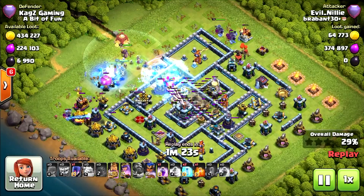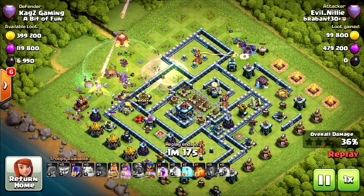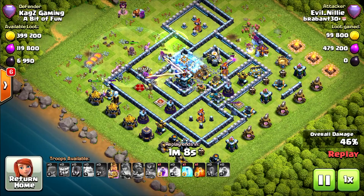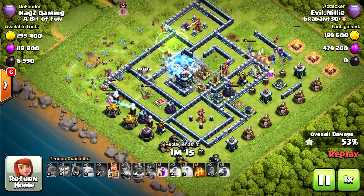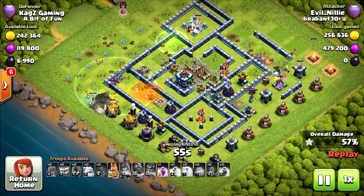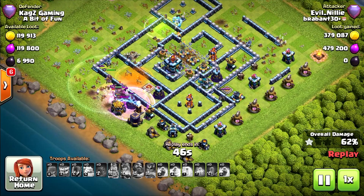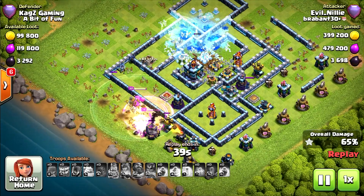Earthquake spells near the center of the town hall — okay, nice damage, but I don't see anyone going there. The PEKKA going for the CC — she goes back inside, nope, she wants the king. Triggered the tornado trap. The PEKKA almost takes the inferno but it's another fail. That's what happens when you don't funnel before you attack — great example. Nobody is going for the center, they are going around the base. That's why the base is really really strong.